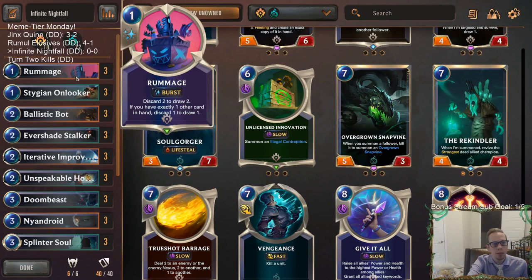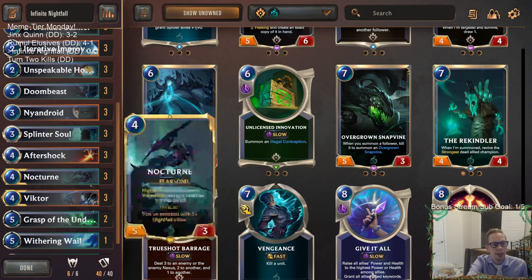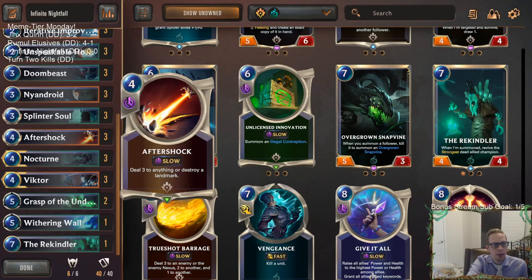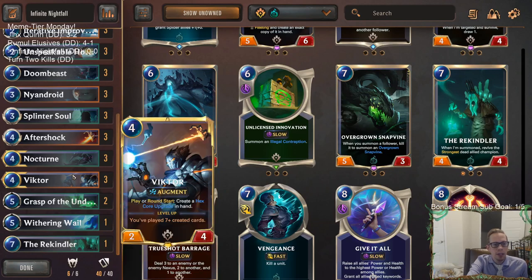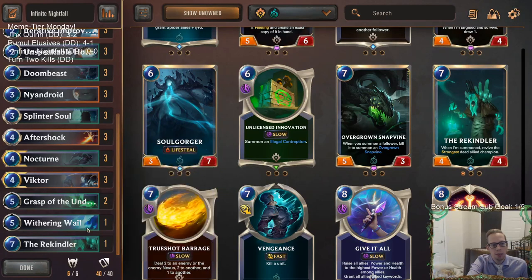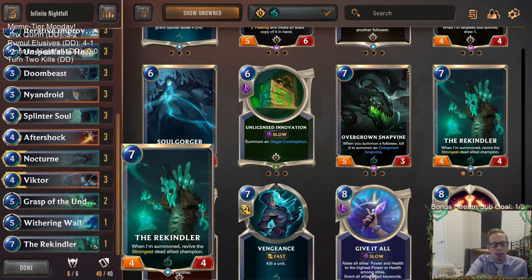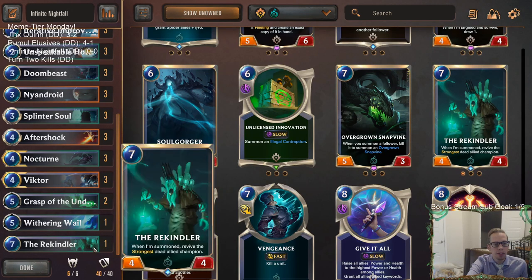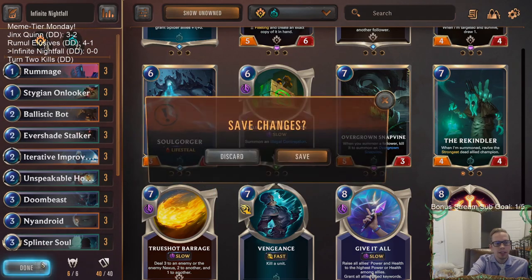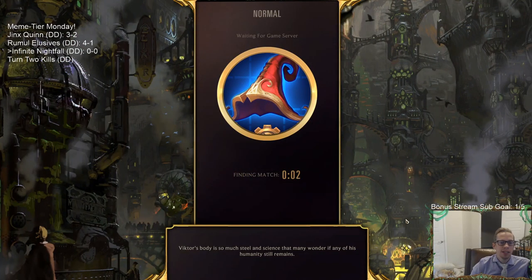We can Rummage away multiple Evershade Stalkers or other created cards to find our combo. For removal we have Aftershock, Grasp of the Undying, and Withering Wail. We also run one Rekindler — if Victor gets killed, we can replay another and Rekindler a second one on turn seven. It won't be easy but that's another path. Let's give it a try and hopefully pull off the combo at least once.